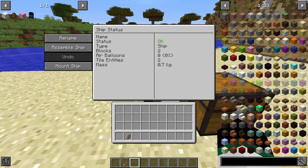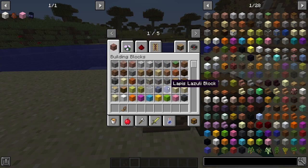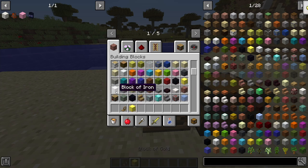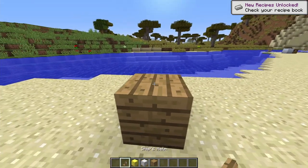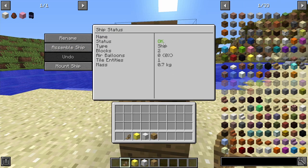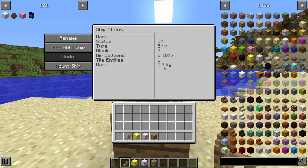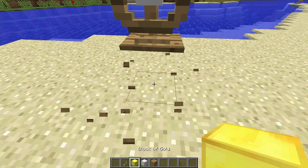The way mass works is that different block types have different densities. An iron block weighs a lot more than a wood plank block, for example. To demonstrate: attaching the helm to a wood block gives 0.7 kg mass, while replacing it with a gold block still shows two blocks but the mass difference becomes relevant when air balloons are involved.